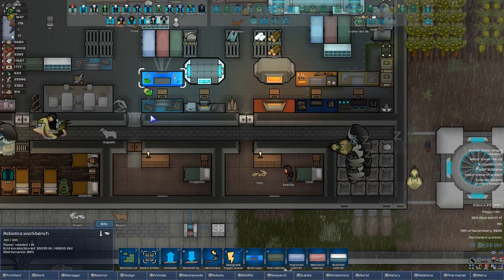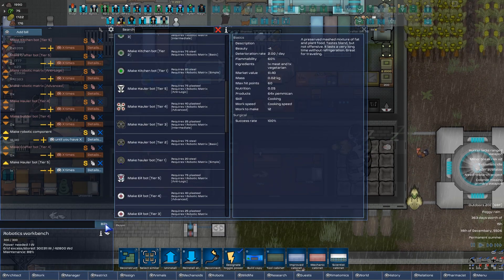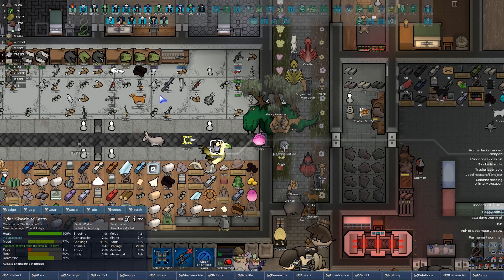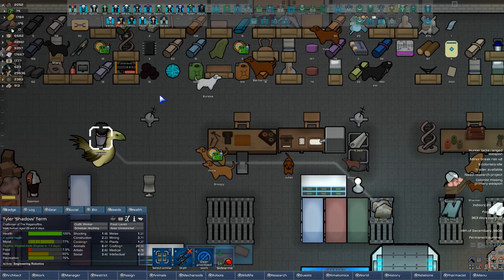I was gonna say — Shadow, are you stuck? Are you actually stuck? We got a hauler bot to make, dude. Are you working on it? You are engineering robotics. You're also incredibly hungry.